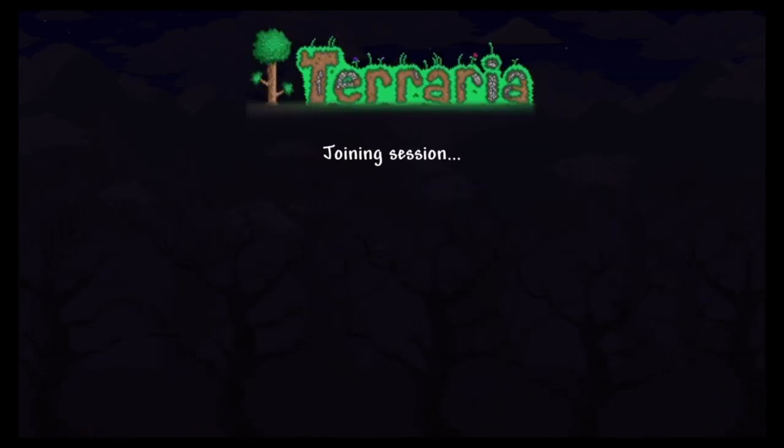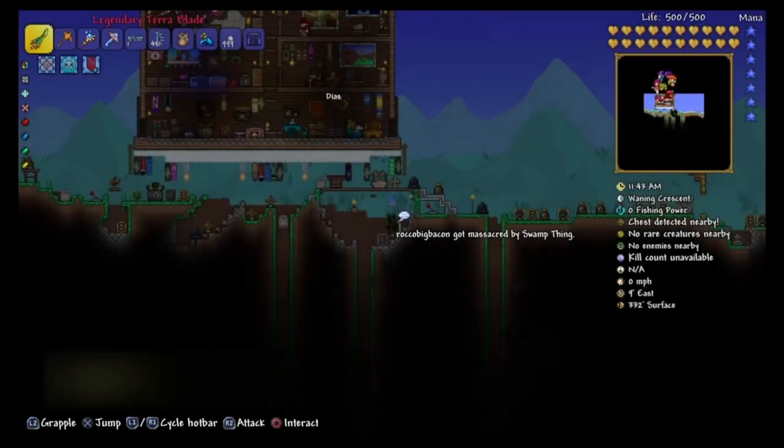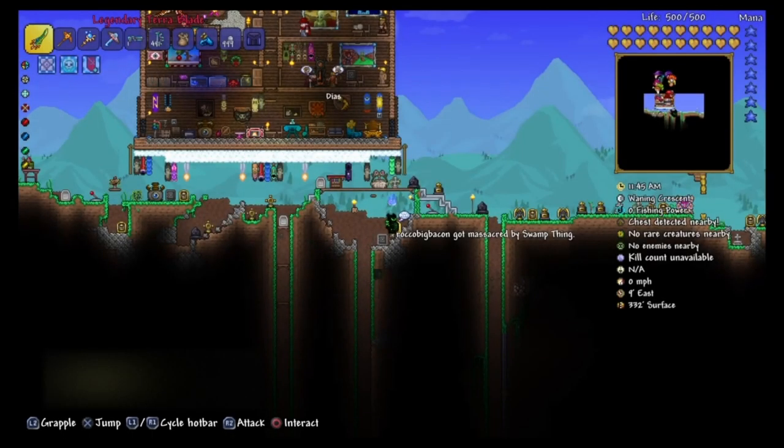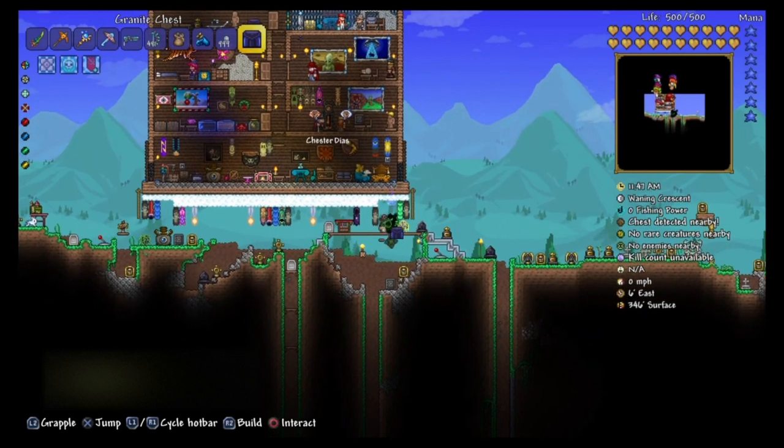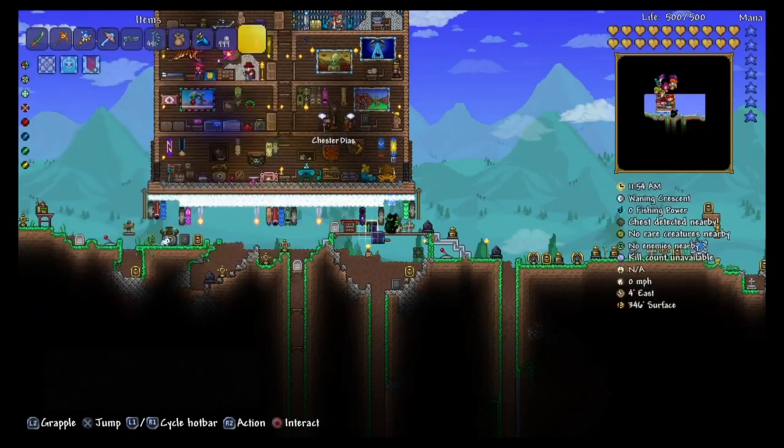The first thing you need to do is join them. Once you have loaded in, you're going to need to place a chest and make sure that you have all the items you want to duplicate in your inventory. All you need to do is place the chest near the spawn point.